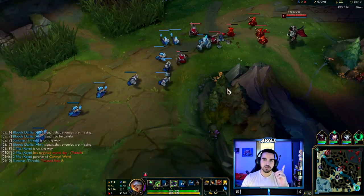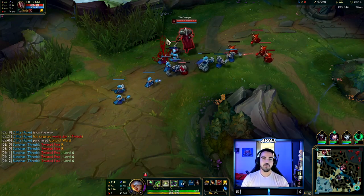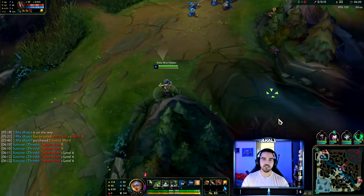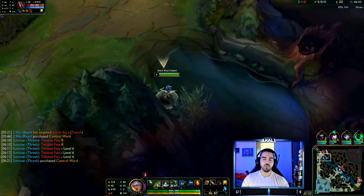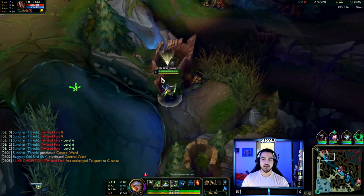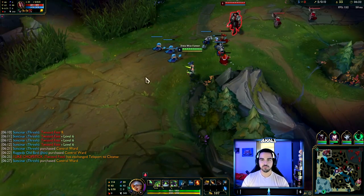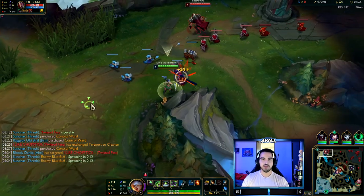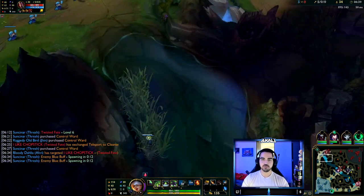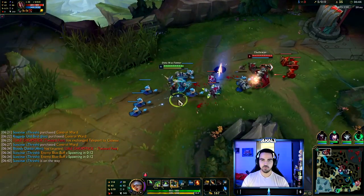Now that we are in a messed-up wave, two things can happen: either he freezes and we're seriously screwed with no Flash and no ult, or — since we're only in Platinum — we'll see. Either way, you want to ward first before you get back into the lane. I have a double ward. I didn't need to use wards earlier because I kept the wave under my tower, and I'm super comfortable playing there. Imagine if I was under his tower — look how much room there is to get ganked.